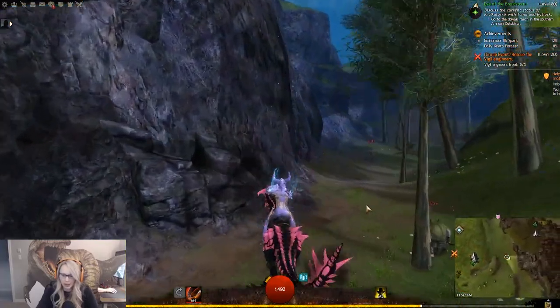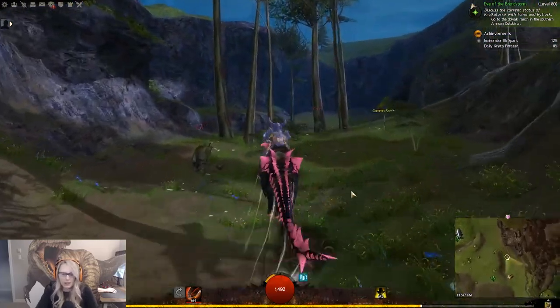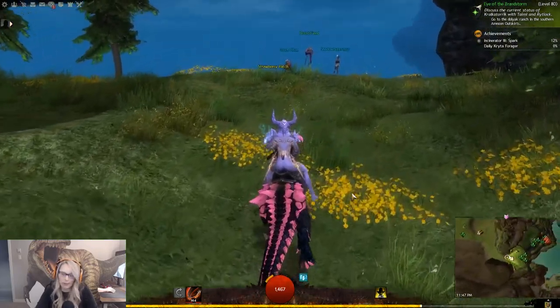There's like a castle in the sky and I'm assuming that it's like one of the pass areas that you can hit, but I don't remember being there. I have 100% map completion but I don't remember that area.